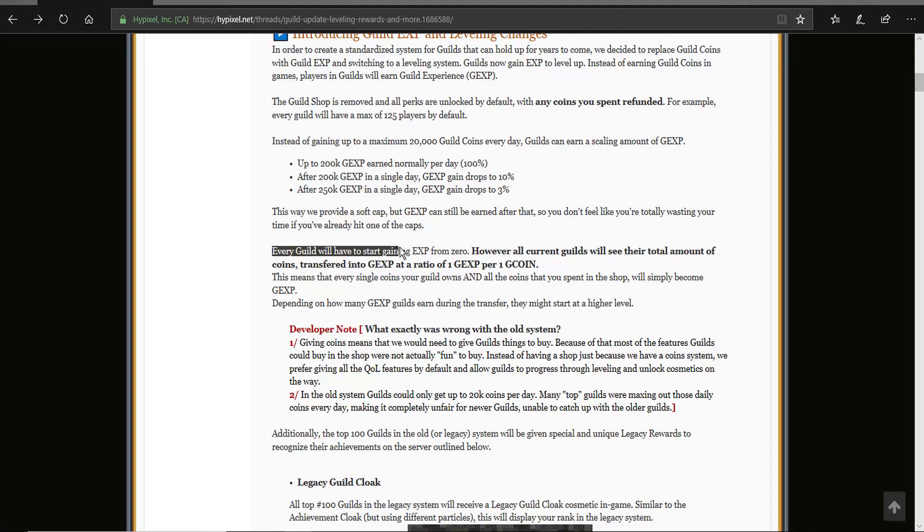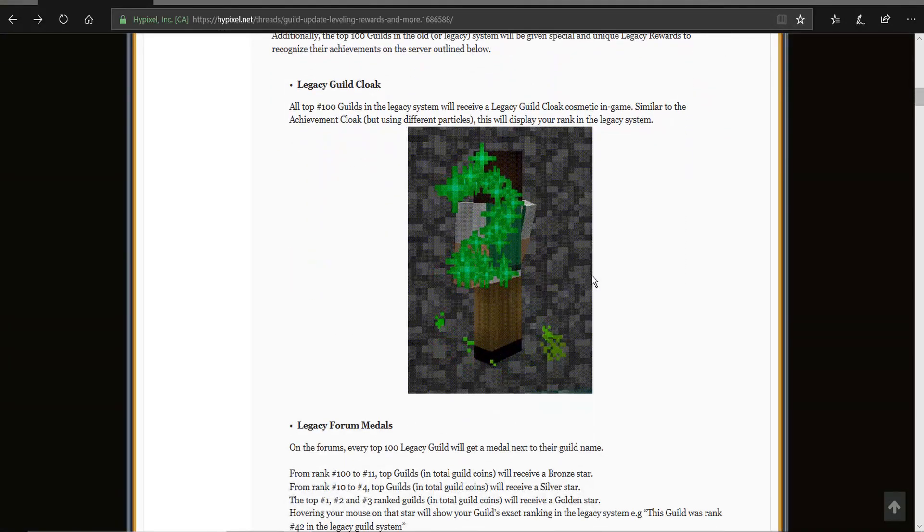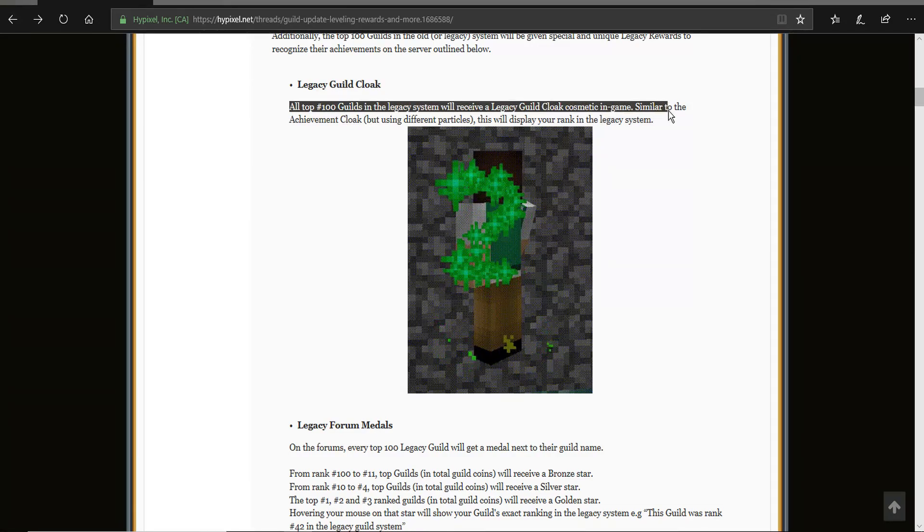Every guild will have to start gaining XP from zero. All top 100 guilds in the legacy system will receive a legacy guild cloak cosmetic in-game, similar to the achievement cloak, and it will show the number you are on the legacy list. That's pretty cool.